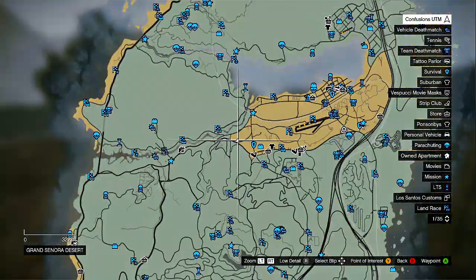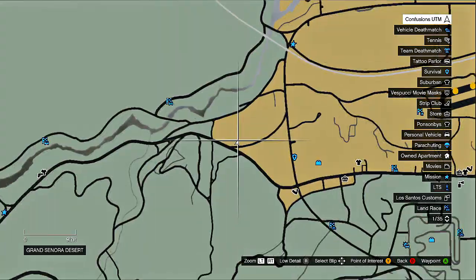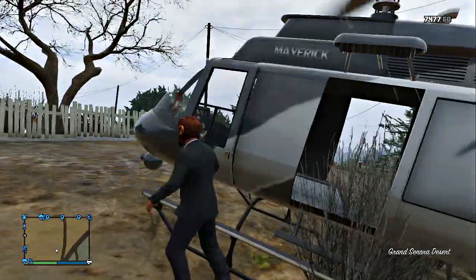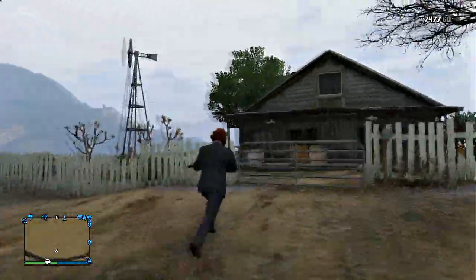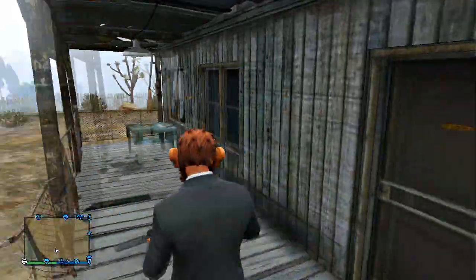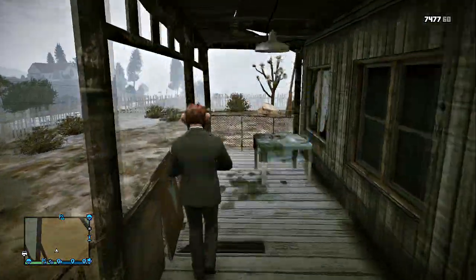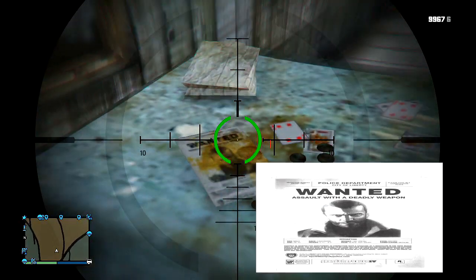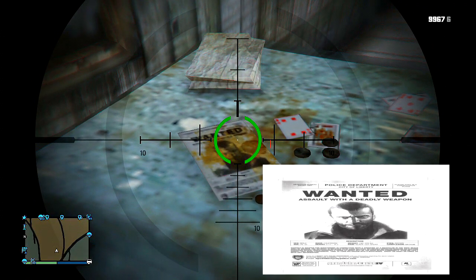Once you guys come to this location, you're just gonna go to the porch of the house near where I put it on the map. Go to the porch, take out a sniper rifle or just aim down, and you guys can see on the table a picture of Niko Bellic wanted.